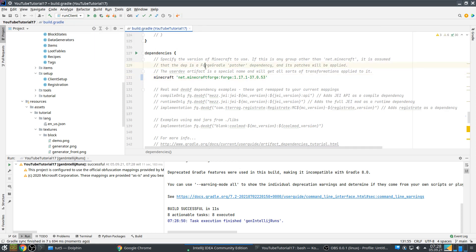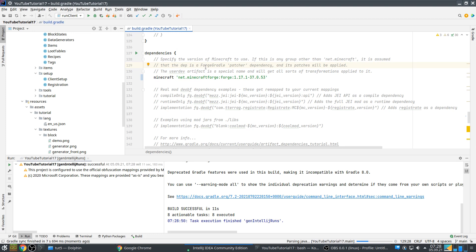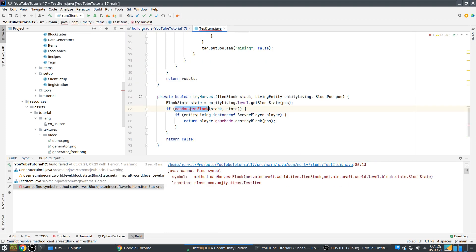Now we build and check if everything is fine. And it will not be, because everything around harvesting and tool has changed, so we need to fix that.